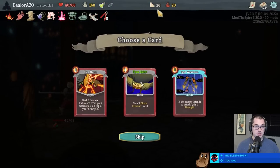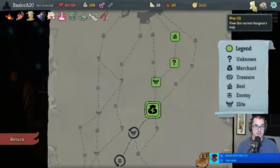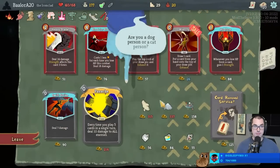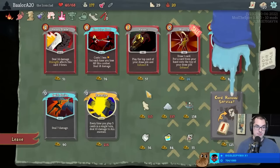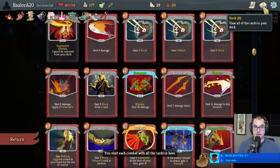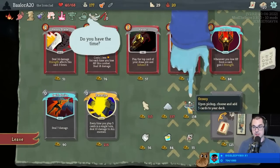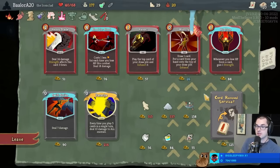Get some more energy, which will probably be appreciated. An upgraded True Grit, which will definitely be appreciated. And another store. Many cards or fewer cards? Good old Orrery - look at five card rewards; it's going to be pretty powerful. This deck really wants certain other powers: we'd love Corruption, Dark Embrace, Feel No Pain. This is a good way to look for these cards. And it may contain upgraded cards too, so I think we should look at a whole bunch of card rewards.